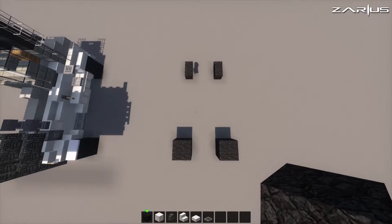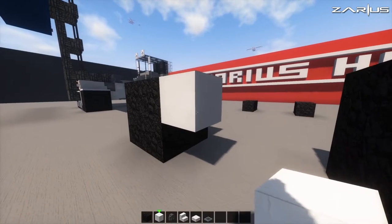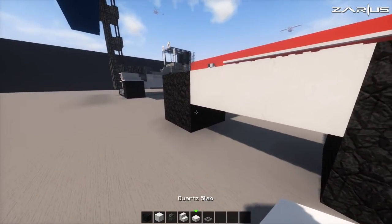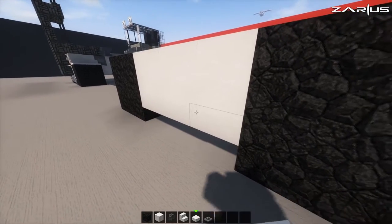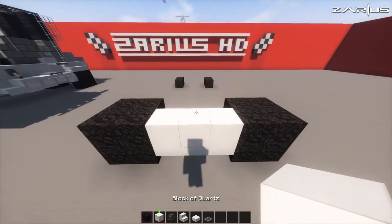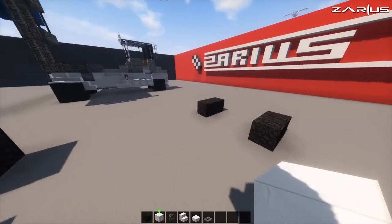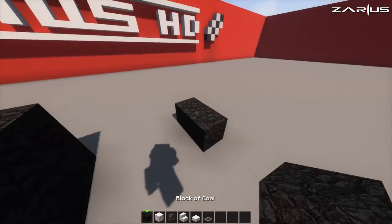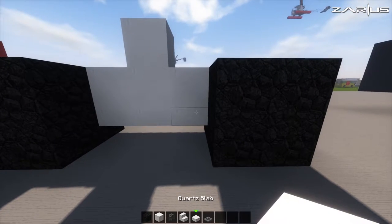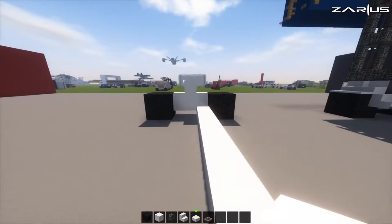Now from this point we're going to grab our quartz blocks and just run three across the top, then place three slabs directly underneath — just like that. From here we're going to grab our full block and place one here. Beautiful. With these ones you're going to place them up at the top like that, and then bring down our slabs all the way right down. Do the same again.